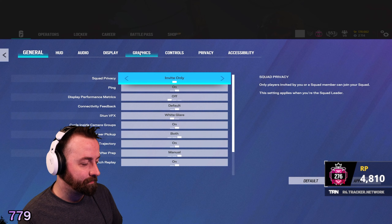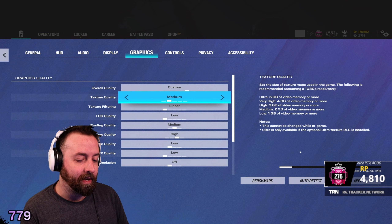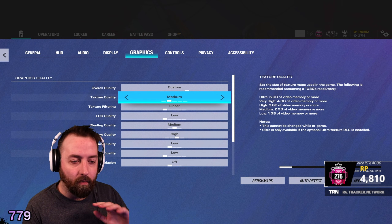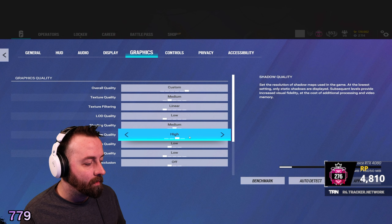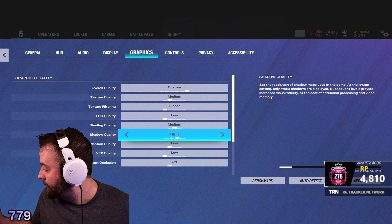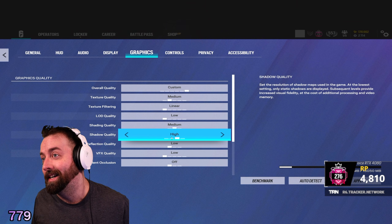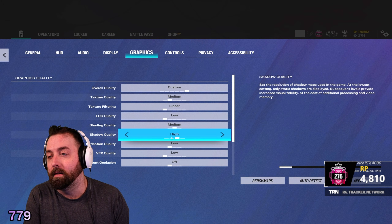Let's start with the basics: graphics. I have mine turned up a little bit because I do have a 4080. You don't need to have your graphics on like this. Shadow quality you are going to want at medium, no matter what. First and foremost, I am on DirectX 11.